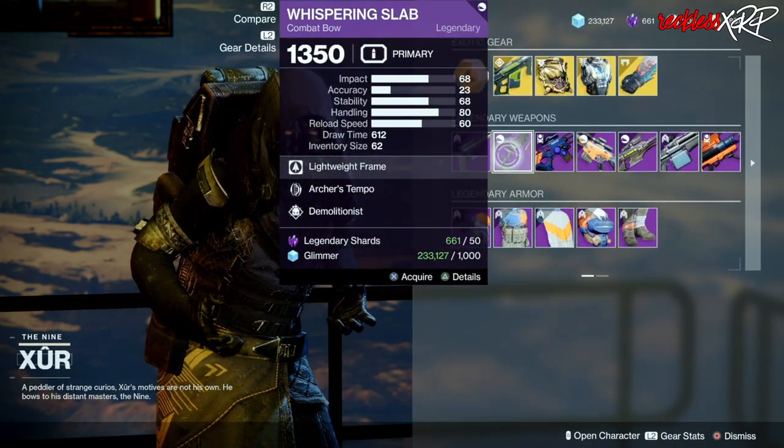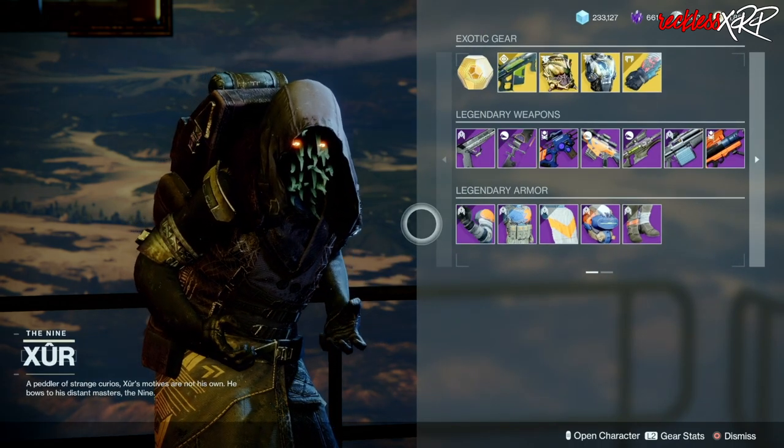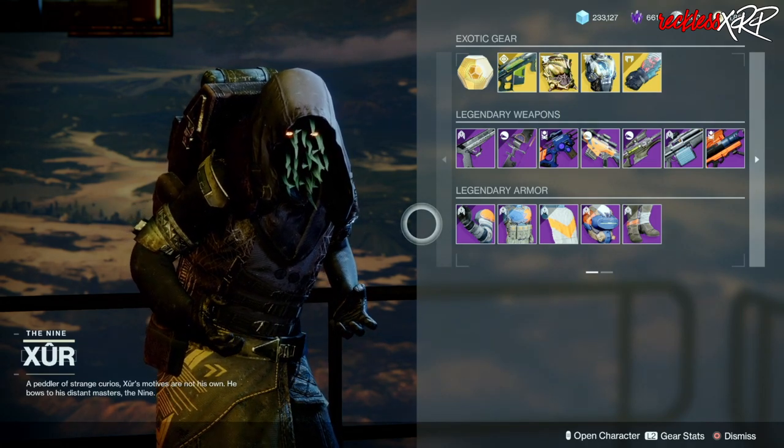As for the legendary weapons, go ahead and grab the Whisper and Slab — it has Archer's Tempo as well as Demolitionist. As for the legendary armor for all classes, none of them have good armor stats so don't worry about them.